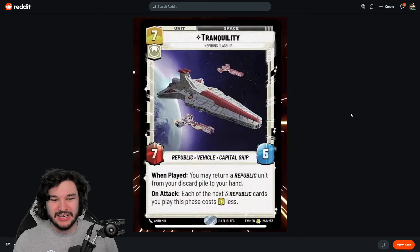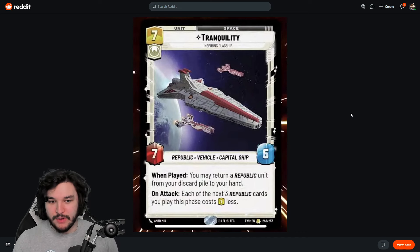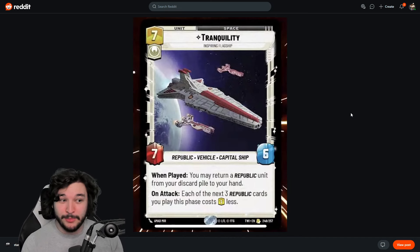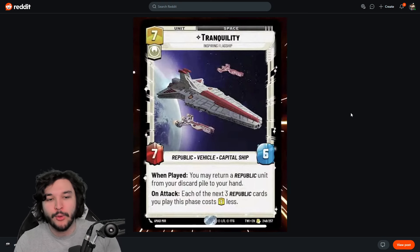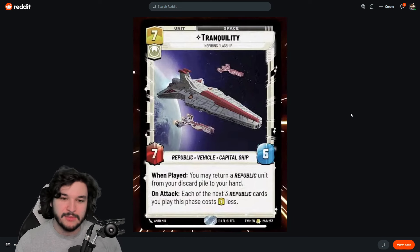Getting one republic unit back from your discard pile isn't that strong. A 7/6 in space for seven resources is good but not amazing, and a one resource cost discount doesn't give you that much. You're unlikely to make three plays in a single turn, and if you can, you were probably already winning. This feels like a win-more card. Unlike Darth Vader who ambushes and puts another unit into play, or Maul who also ambushes — this just seems mediocre to bad.